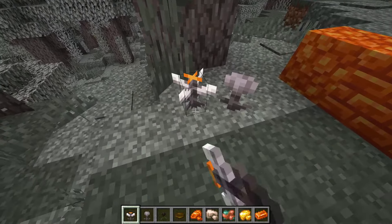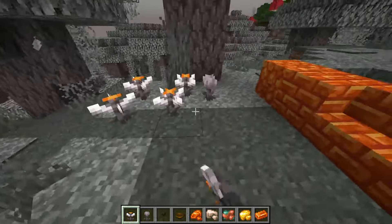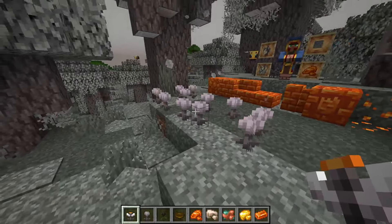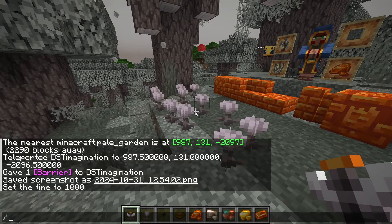When the flowers close and open, they now have a cool new particle effect. I'll place a couple down - look at that, you can see those particle effects! They also have a chain reaction now, so when one closes the rest will start closing too, which is really cool.